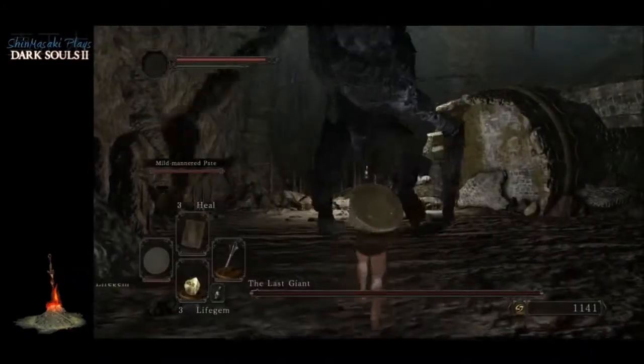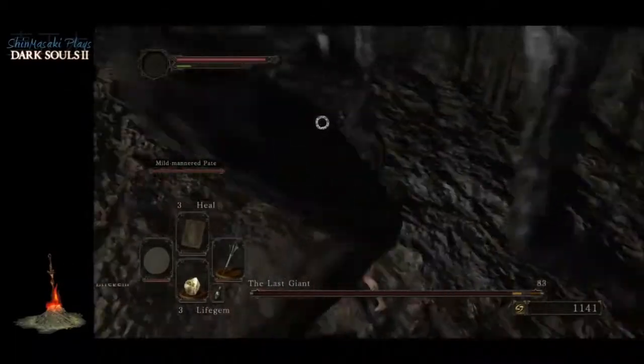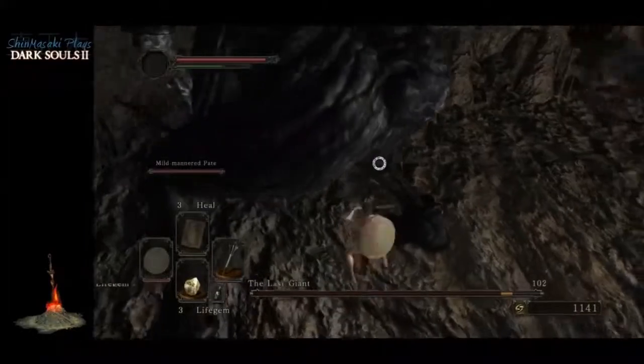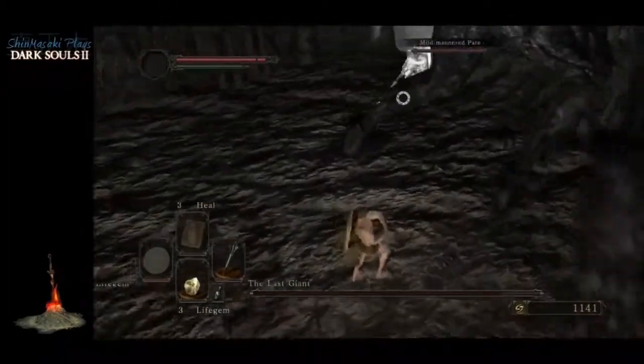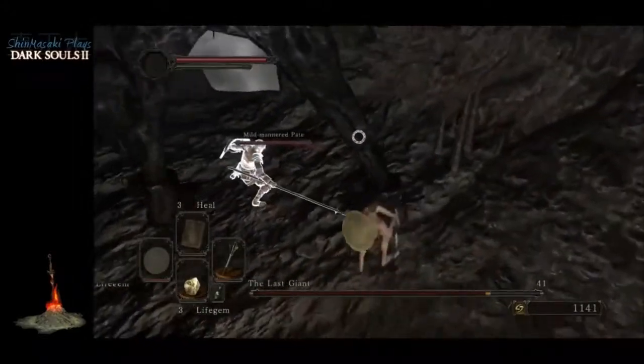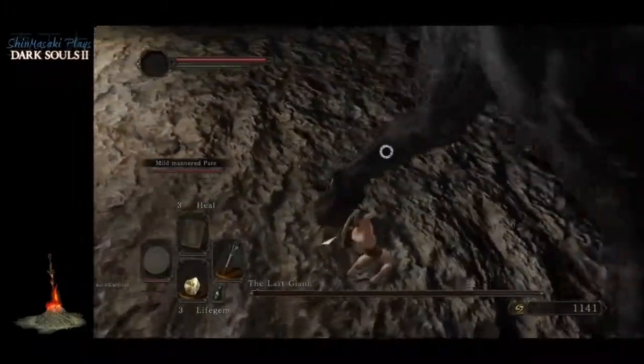Here is the first boss of the game — the Last Giant. Rather easy boss here. The key to fighting this boss is just staying between his legs and alternating your attacks in between them. Occasionally he will do a stomp attack where he stomps down with one of his legs.